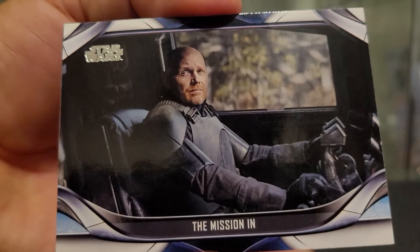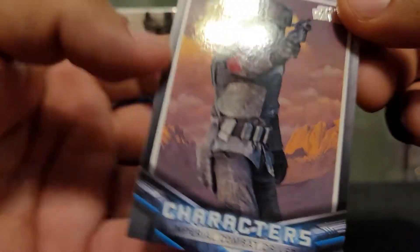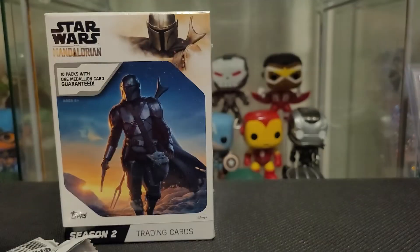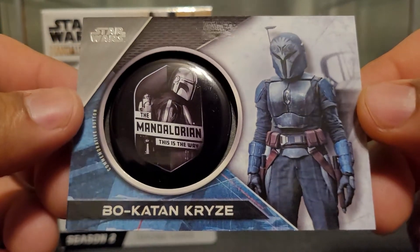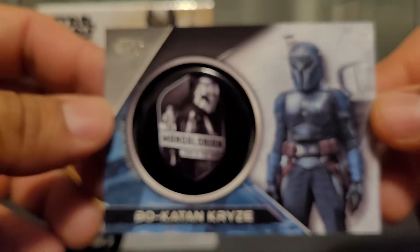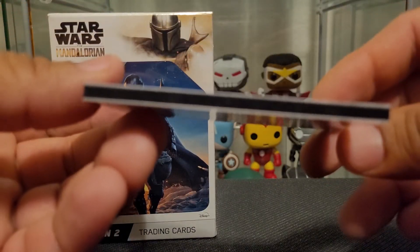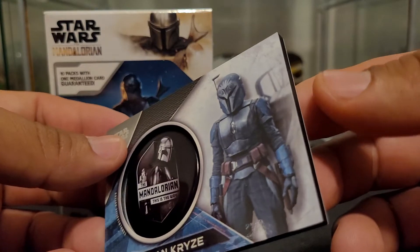Terrifying Reunion, Powerful Connection, Finishing Moves, The Mission In. We got a blue Stranger in Town and Imperial Combat Driver — that's pretty cool. Okay, let's get that medallion. It is — Bo-Katan! Look at that, that looks awesome, man. I don't know what that little pin is. The Mandalorian, This Is the Way — that's pretty cool. Bo-Katan, and these are super thick. I like the way it looks — it's kind of black inside. That's pretty cool, gives it a different kind of look. So we got a Bo-Katan medallion.